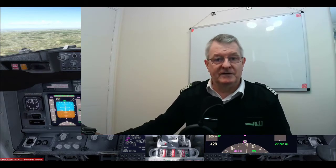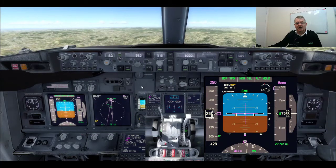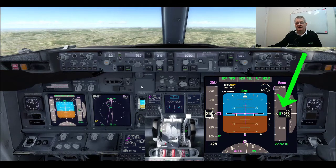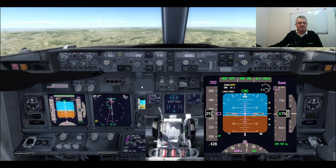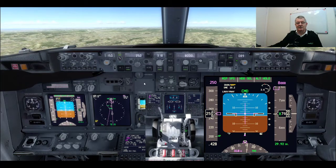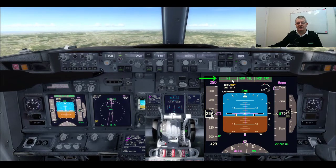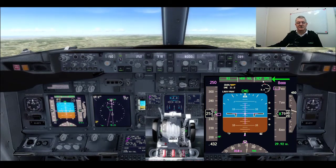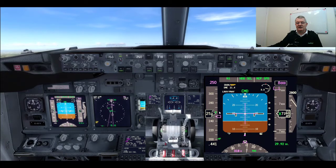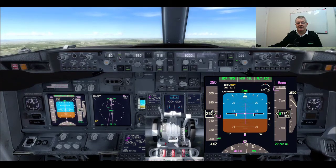We will look at the Boeing one first. I'll pause this and we will climb from 7,000 feet where we are using level change — the safest way of climbing. On Airbus that will be called Open Climb, and we will see what happens when we approach our new altitude of 8,000 feet. I'm going to press the level change button now.